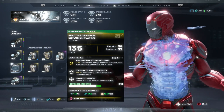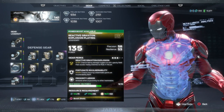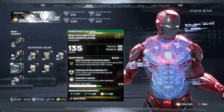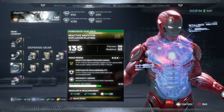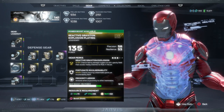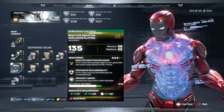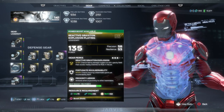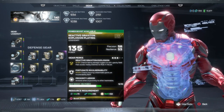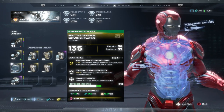The titles on these gear pieces are nice. Reactive Graviton Explosion gives a 12.8% chance that taking damage triggers an anti-gravity field causing nearby enemies to float. It doesn't happen often but when it does you don't have to worry about damage and get easy pickings on those floating robots. Fortunate Invulnerability gives a 55.8% chance that reviving a teammate grants an invulnerability buff — this incentivizes being a team player. We also get Proximity Armor, giving you armor when in proximity to other teammates.